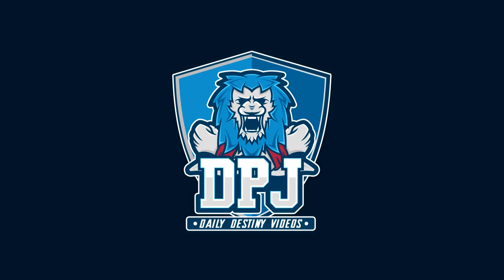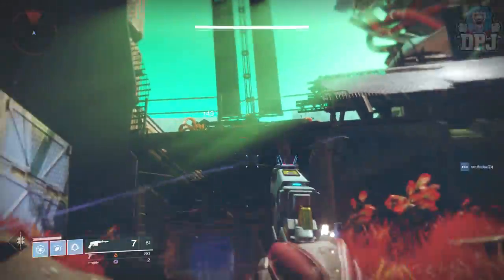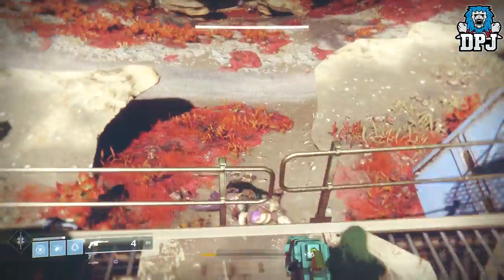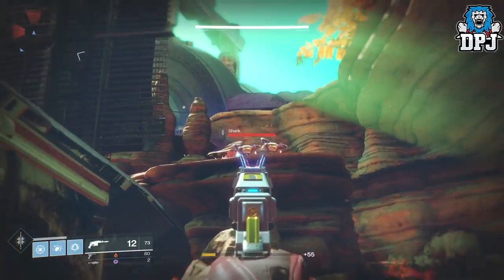What is going on guys, today I am back with another Destiny video and today I want to show you guys how to get the Sturm exotic as well as its sidekick, the Drang. These two when equipped together give you bonus perks which is epic.